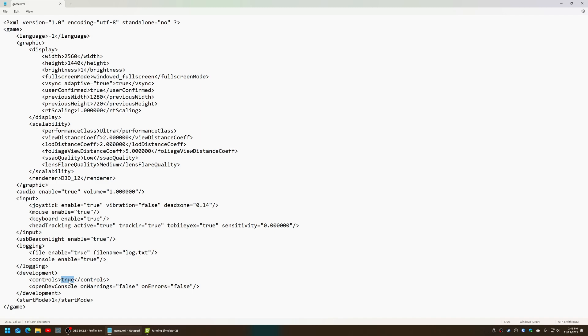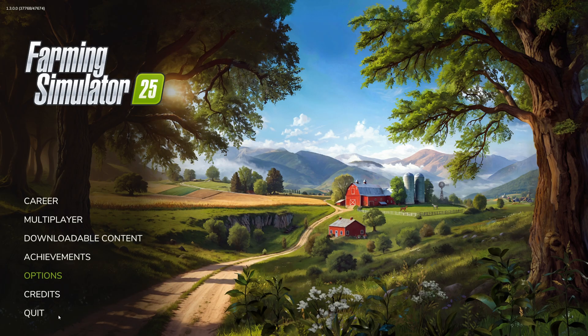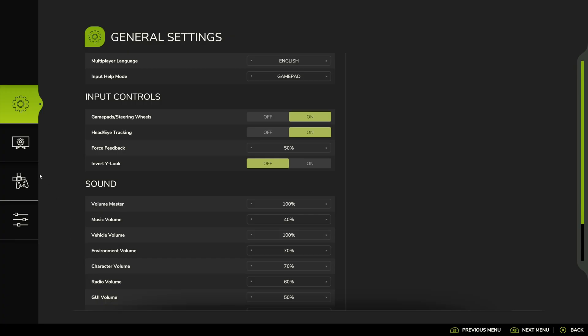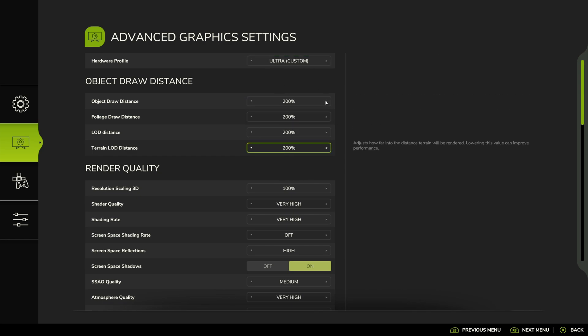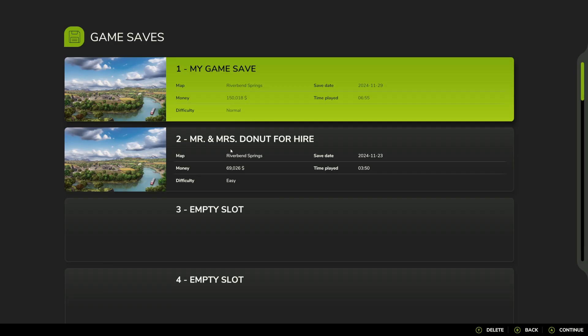This will be defaulting to false. So save that, go back to the game, completely quit out, and relaunch the game. If you go into options and advanced, it'll stay at 200% — it won't show you 500. Do not press save, do not press anything. Just leave it the way it is and start your career.